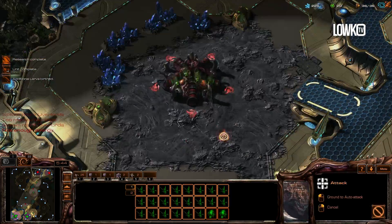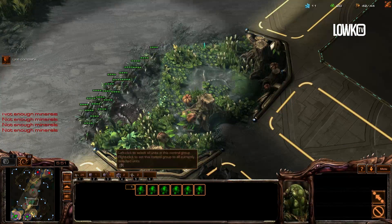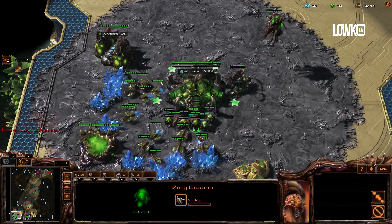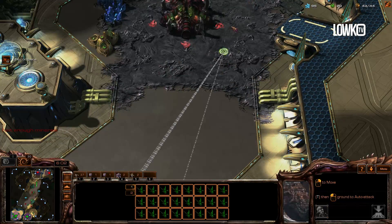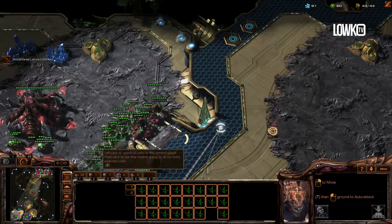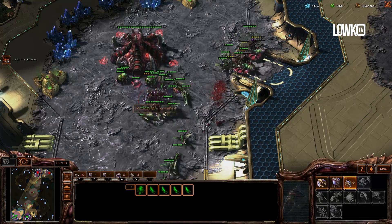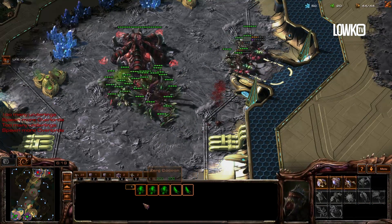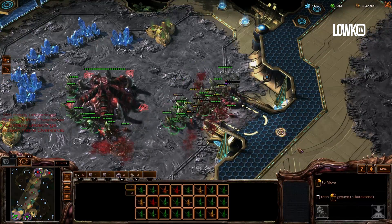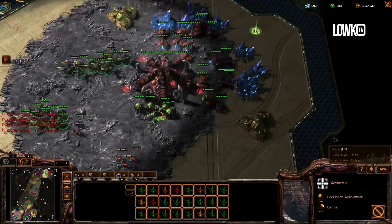Run, run my little Zerglings — run to your deaths or to victory! I have no follow-up from here; I could follow it up if I do significant damage, but I'm really trying to put all my eggs in one basket right now, and I think it works. I'm gonna split up a couple of them, make sure I actually take on that spine crawler, and I'm just rallying more and more Zerglings. That is my strategy — to rally Zerglings. I hope he doesn't have banelings; I don't think he will because that would be kind of an awkward timing on his side.